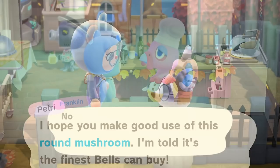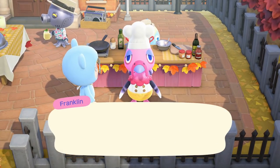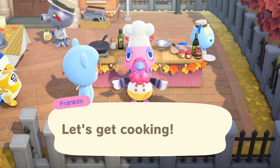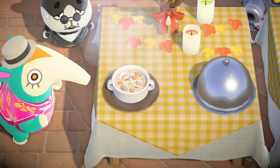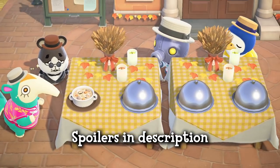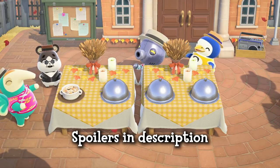There will be one secret ingredient per dish that Franklin makes, and once you have all the ingredients, bring them to him in the plaza. If you want spoilers, I will put all the regular and secret ingredients you need in the description of this video.